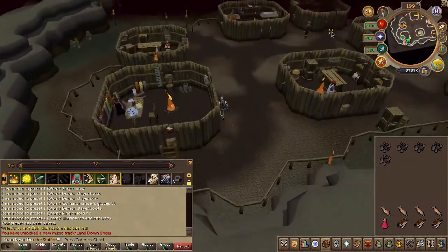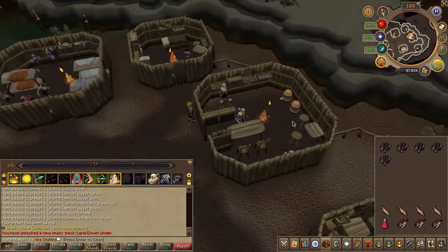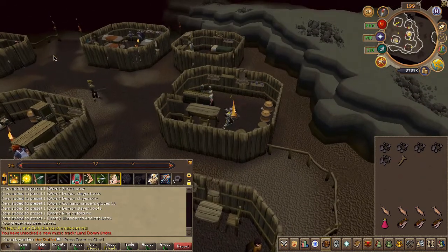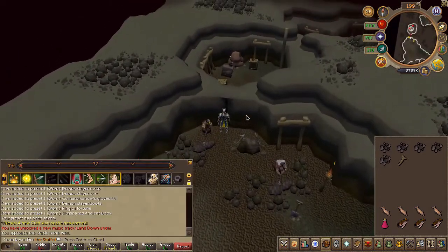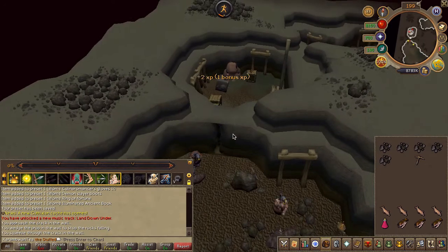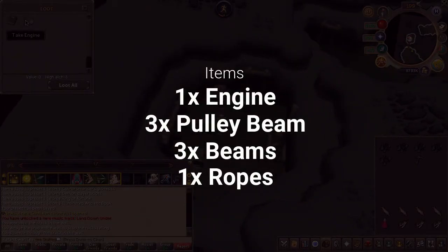Find the bar nearby and speak to an NPC called Donal. Choose the first chat option. Then choose the first chat option again, head all the way northwest, and use the prop on a crevice. Squeeze through. Now in this room you need to pick up several items — I'll show you the items on screen, so go ahead and find them all.